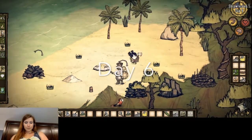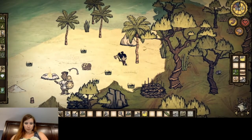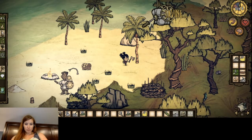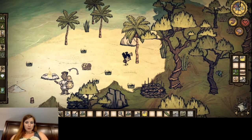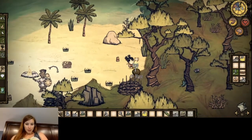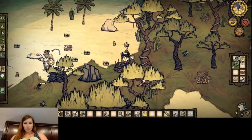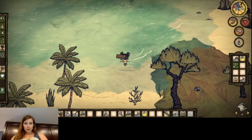I need more wood. Okay, let's plant in our little garden here so that can start working. Let's go exploring north and see what we can find.